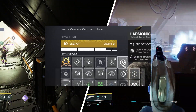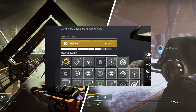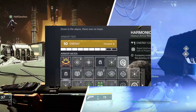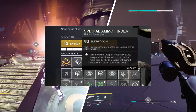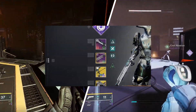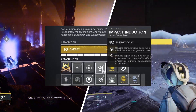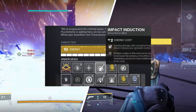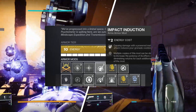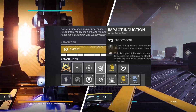I like Harmonic Siphon because I like running Void weapons with this build, but you're not locked into it — you can use a Kinetic Slot if you want. Now we're going to go over the Arms piece. I really like using Impact Induction: causing damage with a Powered Melee Attack reduces your grenade cooldown, so you're feeding back into the grenade cooldown once you use the melee attack.